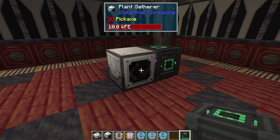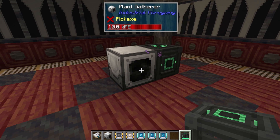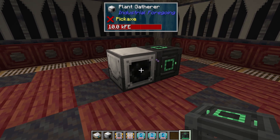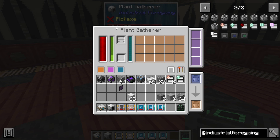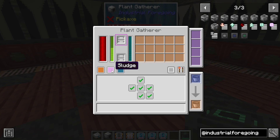For example, I'm going to be using the Plant Gatherer, which does require external power. I've got a creative energy cube sitting right next to it, piping directly into the machine. You'll notice that all of these machines generally look something like this: it has a power bar, a progress meter for when the machine is going to act next, possibly fluid tanks or a second progress bar if it has something else it needs to do, possibly an internal inventory, and a toggle to show its working area as well as redstone controls.